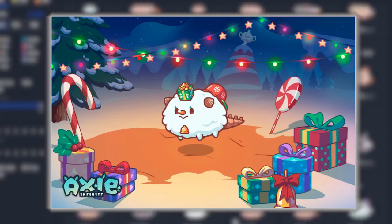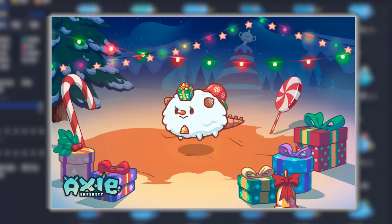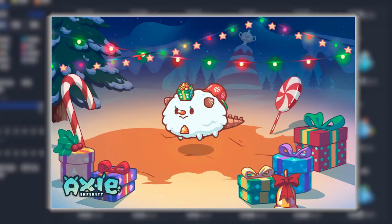Holiday themed Axies are also available. Look out for the Christmas skin Axies, which offer a festive variant to normal Axies. These skins are exclusive to their holiday season, and once the season ends, they can no longer be bred for holiday parts. Since they will only breed normal Axies after the holiday ends, a perfect holiday skin can be pretty pricey.